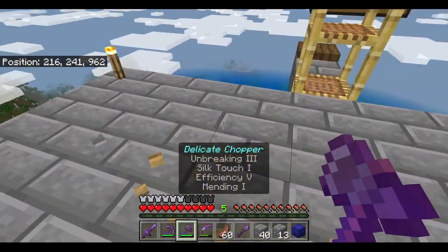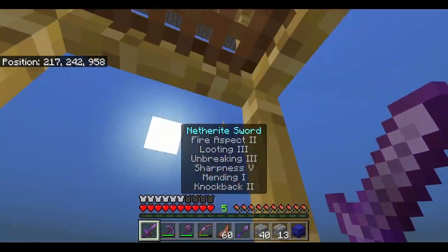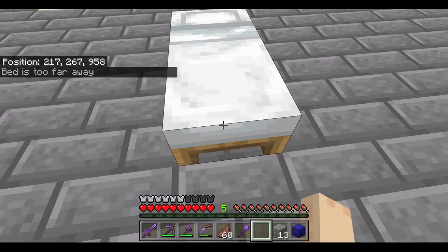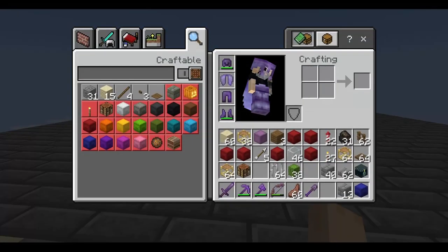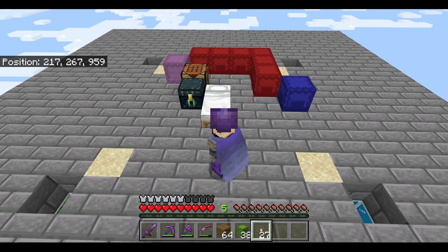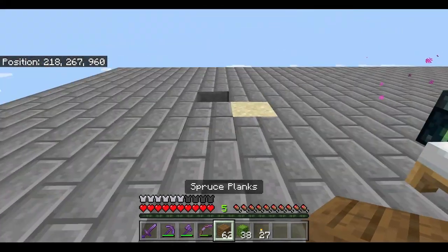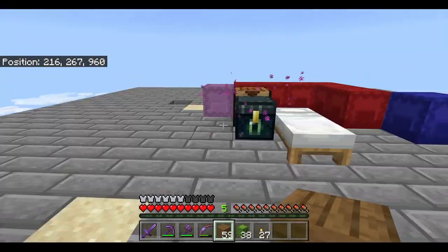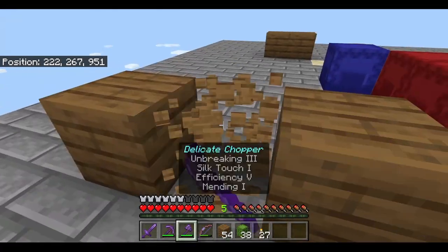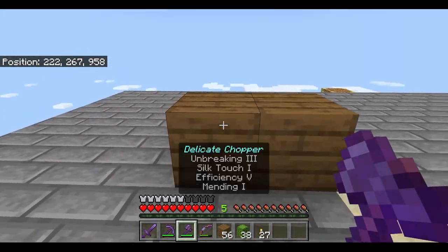Grab all your shulker boxes and your bed. You can leave your base for now and move up top. First, place your bed and set your respawn point — just in case you do something stupid. Then place your shulker boxes. Now that your base is set up top, grab some temporary blocks and cover up the holes. You don't want to fall in there and die.